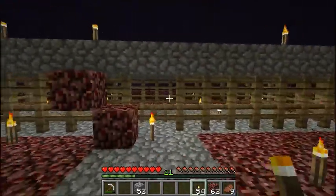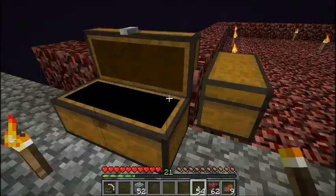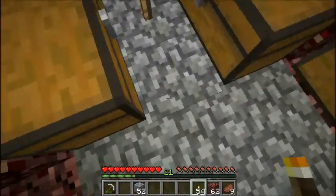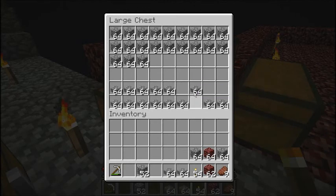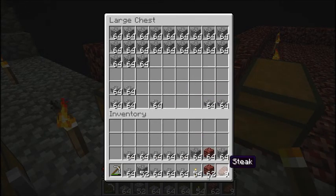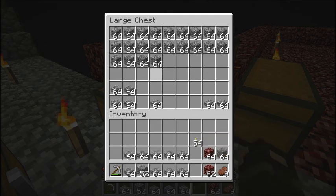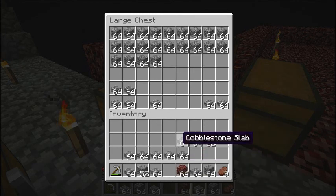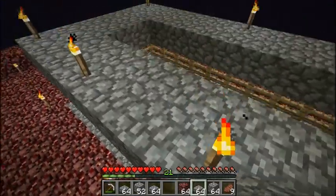The next step is making slab rings going up forty blocks, so the endermen stay in the falling bit and don't fall out of it. I need only a little bit of cobblestone and a lot of half slabs. So let's get back up here.